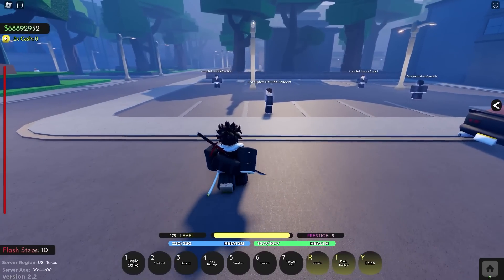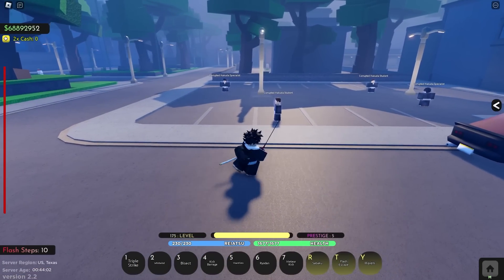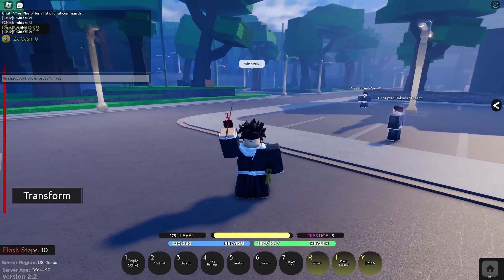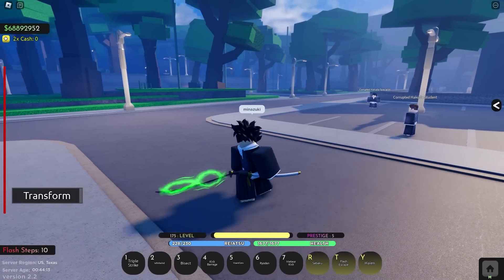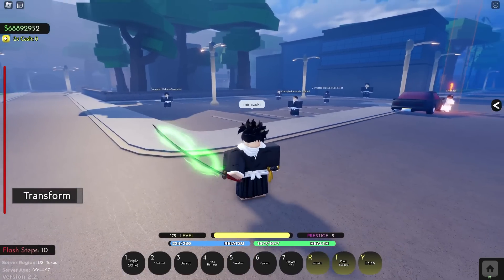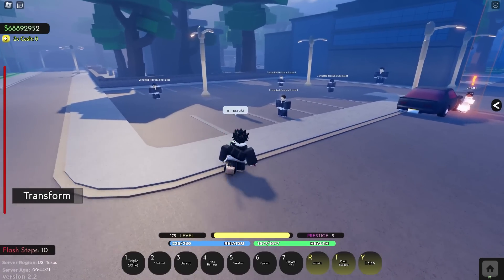Now that we are here we can start the showcase. First things first, whip out your sword and go into the shikai - in order to do that you just type in the name: Minazuki. As you can see, the animation for it is a bit bland, not gonna lie, but it is only the shikai. You just raise your sword and it gets a green effect.